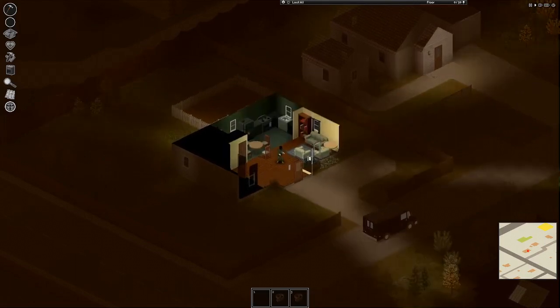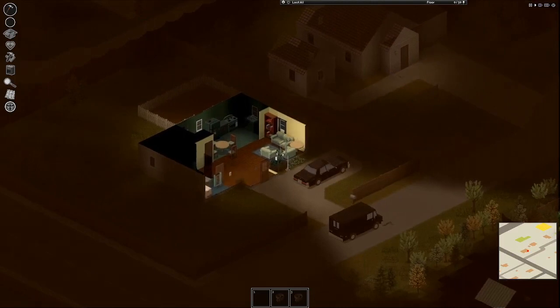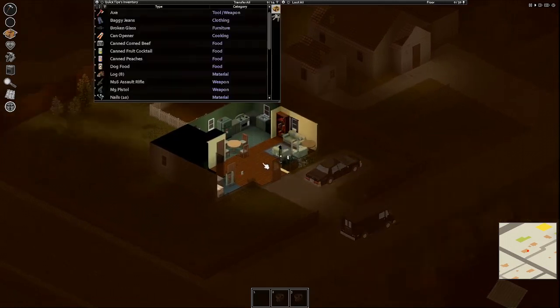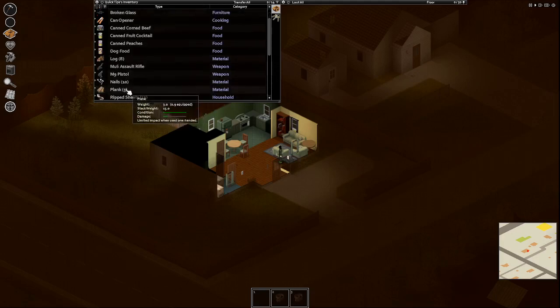Say you found a nice house that you want to use for the meantime, but you're worried about zombies smashing in those windows and getting inside. Or even worse, maybe you smashed one of the windows so they can just climb in whenever they want. So we want to plug that hole up and just make sure that they can't get through.